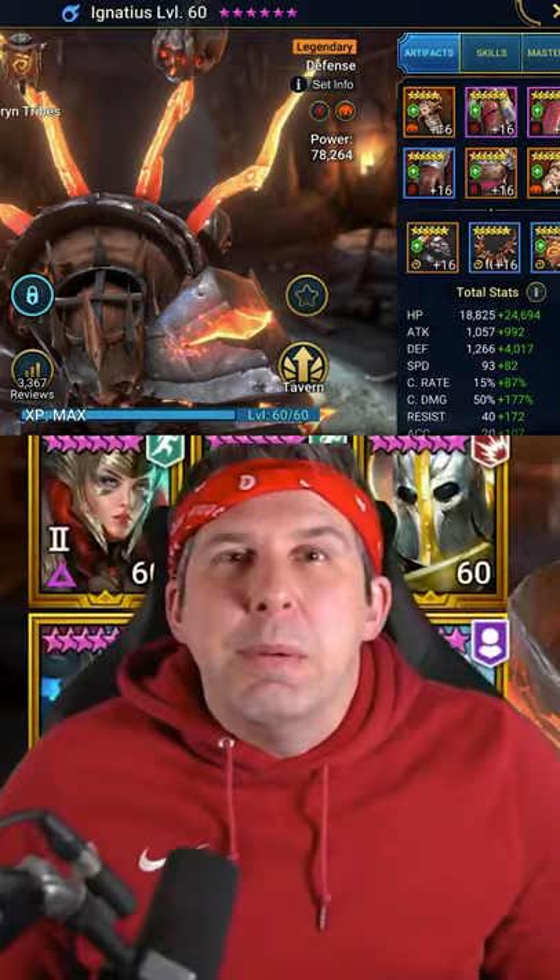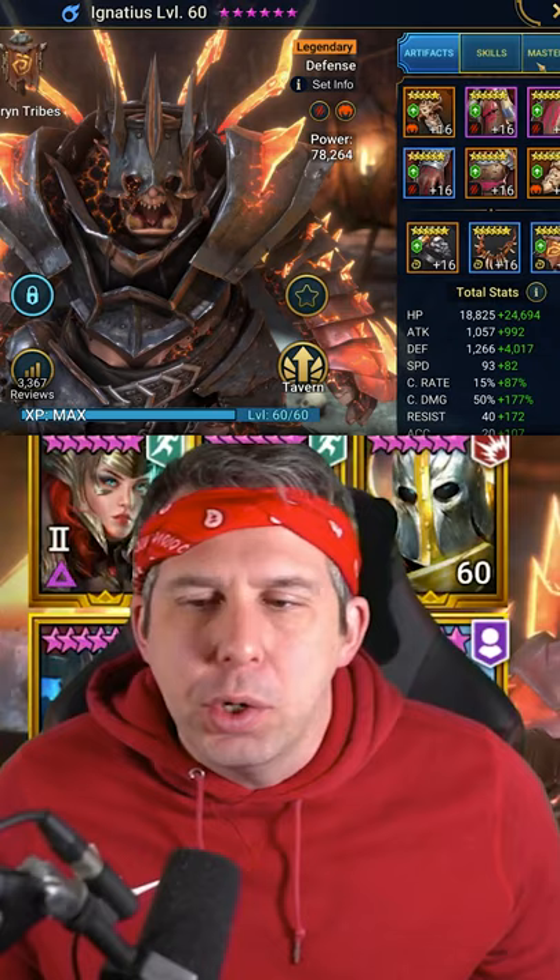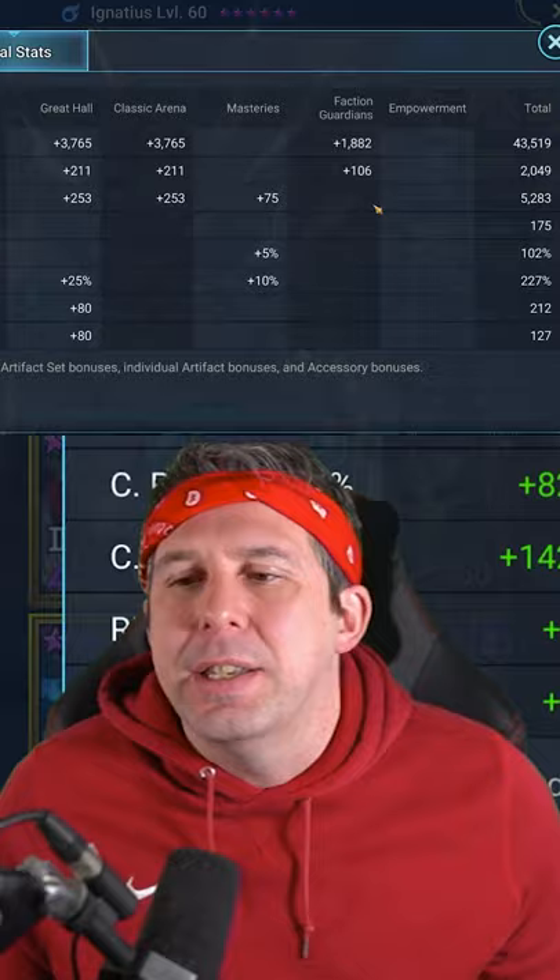Get ready for a maximum damage! Today's damage test is going to be Ignatius, the Burner, Mr. Irresistible. He is in Savage and Cruel gear. He has got the damage masteries with Helm Smasher, and we are rocking a fantastic 5.3k defense, 227% crit damage.